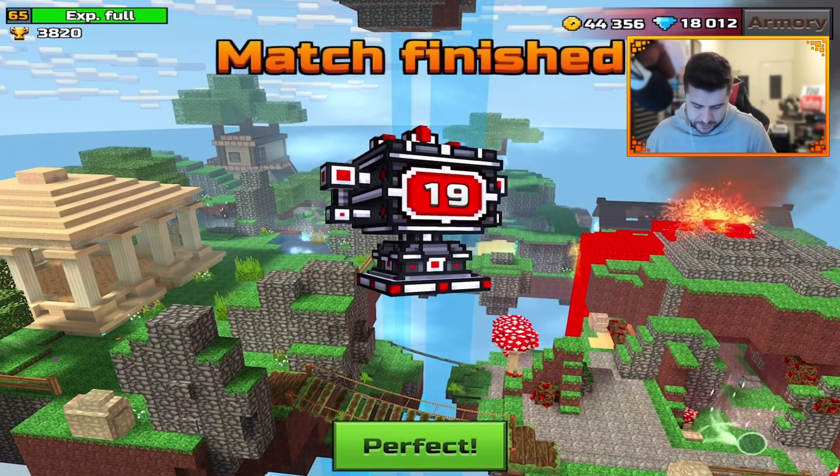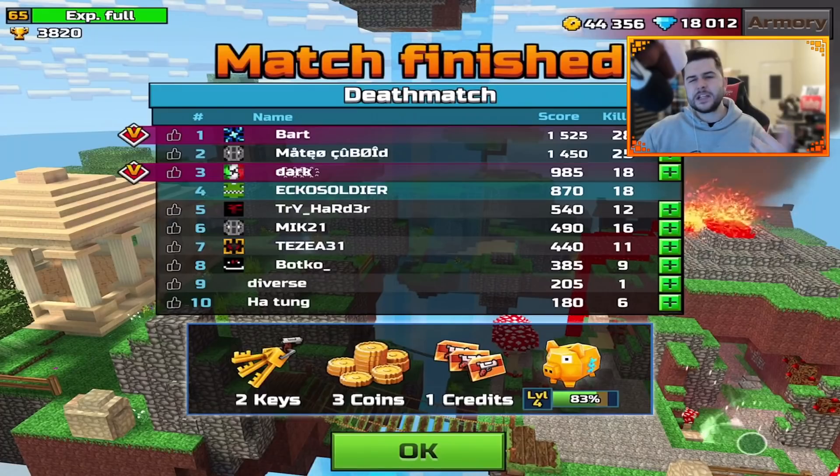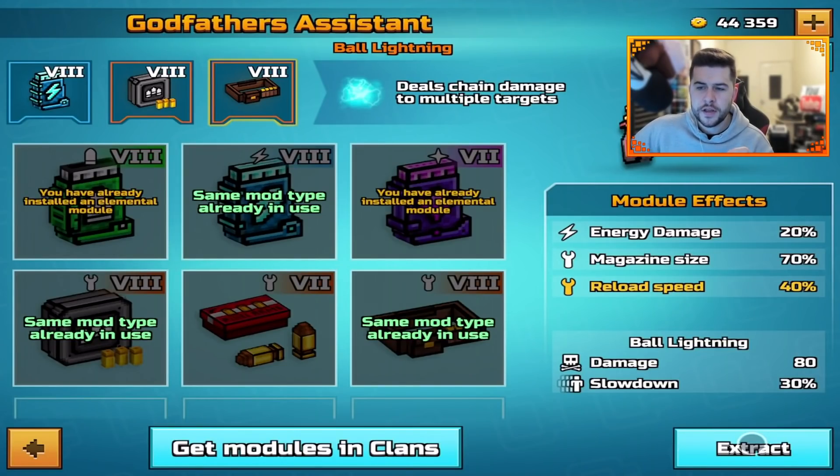This weapon isn't anything special, but I kind of expected that. I've chosen energy damage, magazine size, and reload speed. The reload speed is quite important because it doesn't really have a lot of bullets, and the increased magazine size deals chain damage to multiple targets.